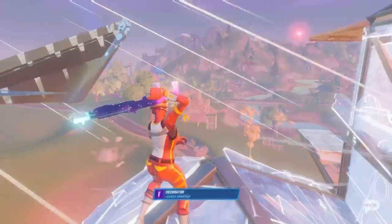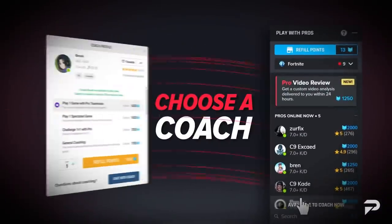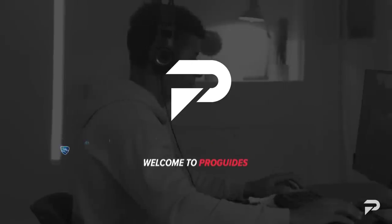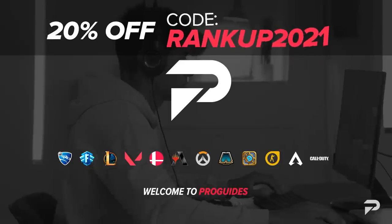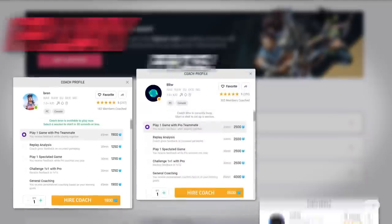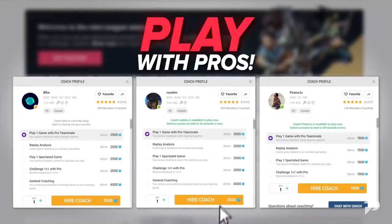When it comes to getting better at Fortnite, there's a world of information out there but not everything gives you structure. If you want pro 1-on-1 coaching from top pros, go to ProGuys.com and sign up today using code RANKUP2021 for 20% off. They are designed to train you in every area according to your pace.